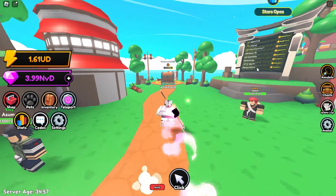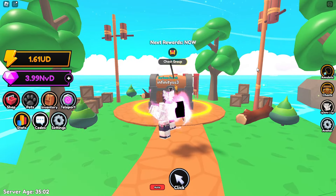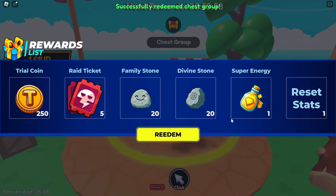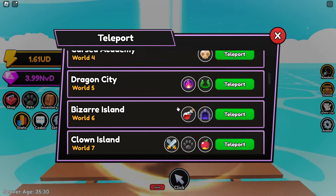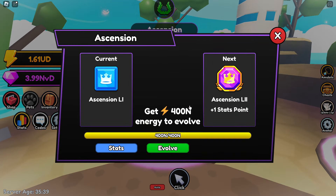This wasn't added in this update but it's important to mention — the chest group. You get 250 trial coins, 5 raid tickets, 20 family stones, 20 divine stones, super energy, and a reset stats item, which I think is the most broken thing in this chest. I'll head over to World 5 to explain why.